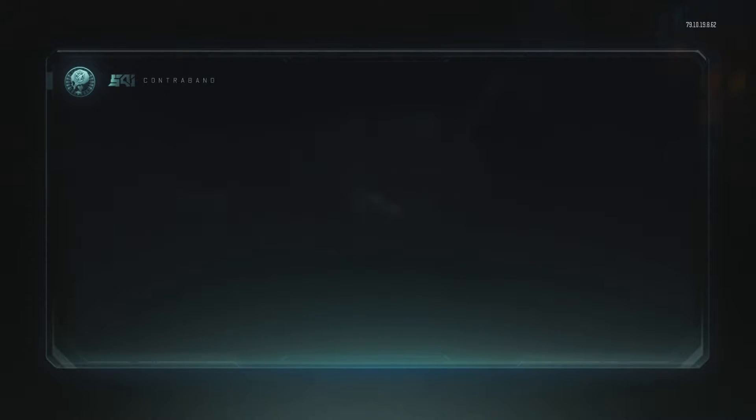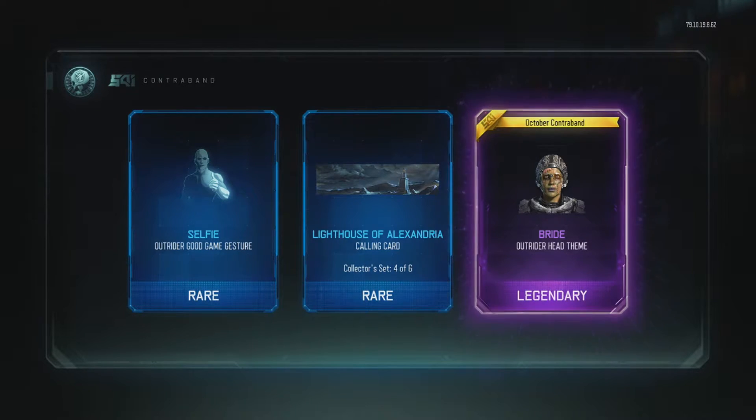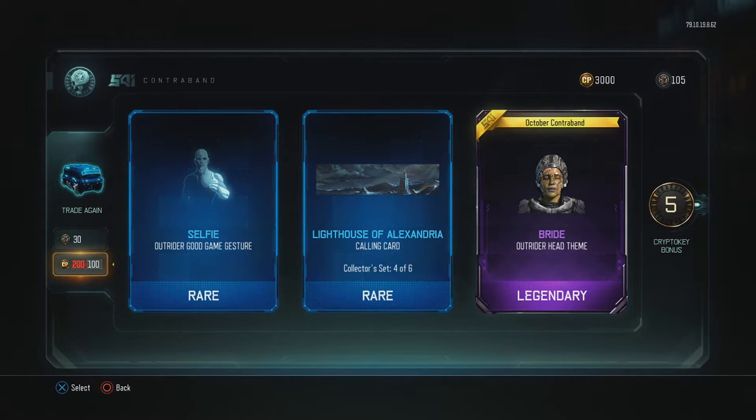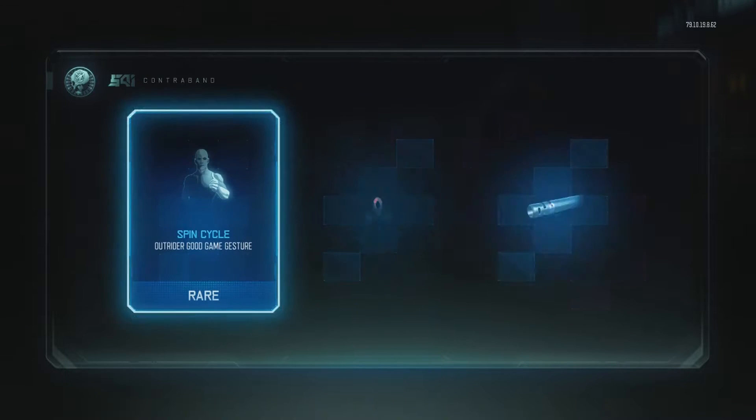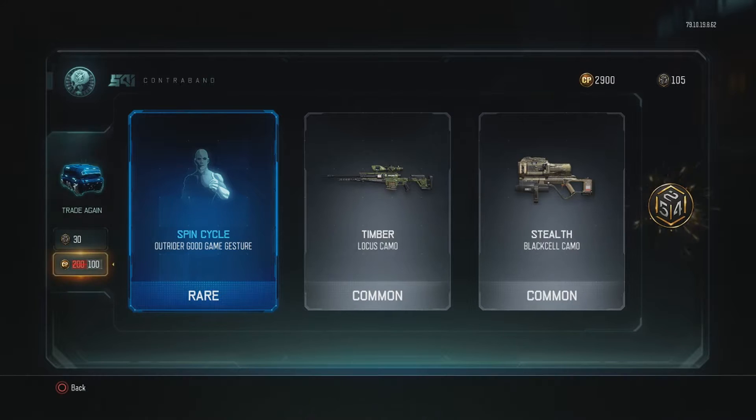Blockbuster for the Seraph — oh, it's Bloodsucker! So we got both of them for the Seraph as well. And Bride for the Outrider — so we got both for the Outrider as well. This is actually really good. I mean, obviously there's been no weapons yet, but my specialist outfits are actually piling up really well.